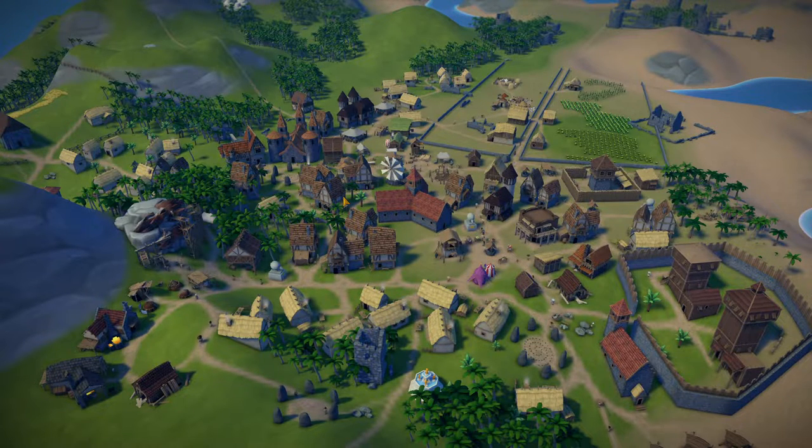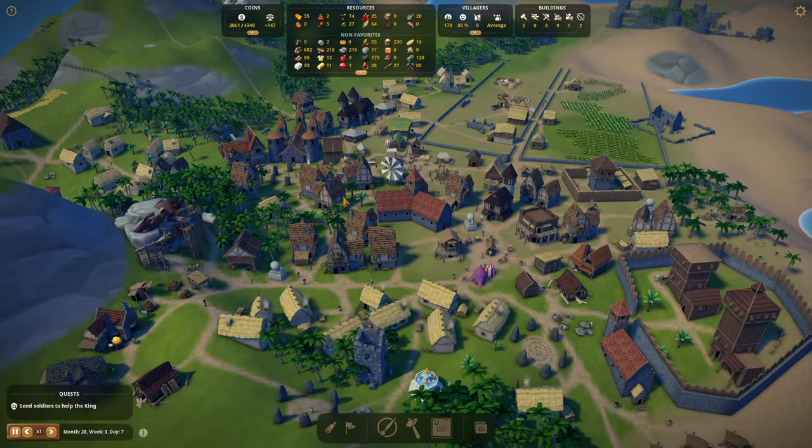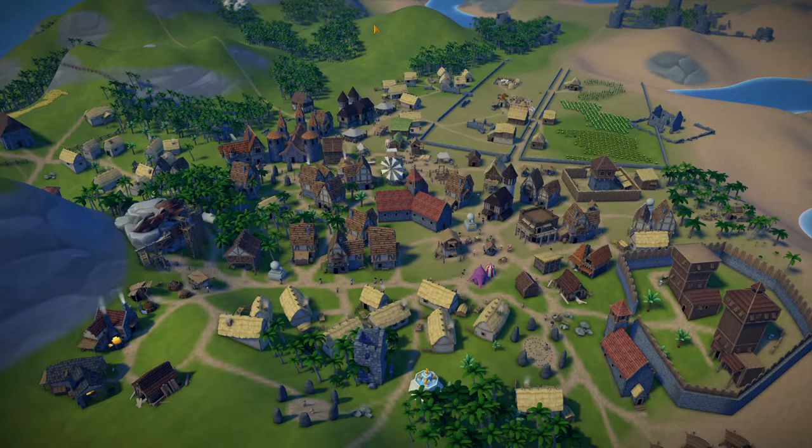Everything is looking phenomenal - a little crazy, but phenomenal. The city is growing at a fast pace. I told you once we promote a lot from serf to commoner things were going to get nasty, and that's what happened. Things are getting a little nasty but we'll get through it - we have money, we have food, we're starting to produce more food and trying to keep up. Thank you for watching, don't forget to like, subscribe, and leave a comment down below - see you in the next episode, bye bye!